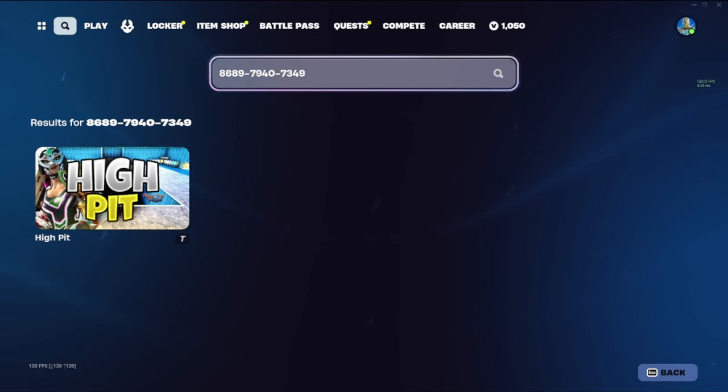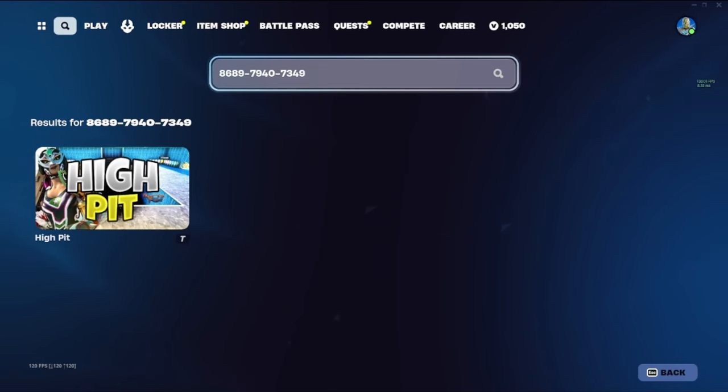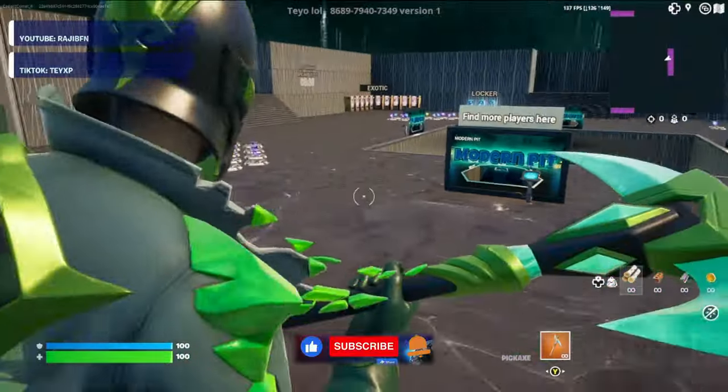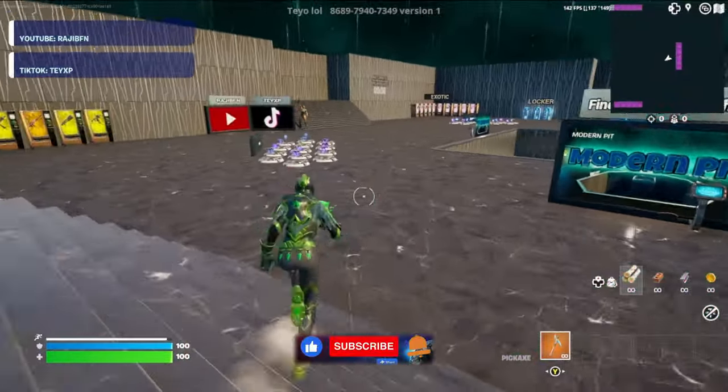First thing you're going to want to do is go to your island codes and put in this map code. Make sure that you get it put in exactly the way that I have it, that way you get to the right version of the map. Go ahead and press play, let's get this started.